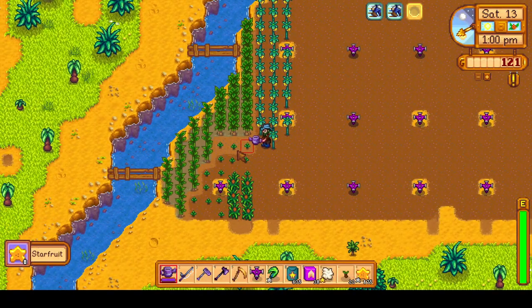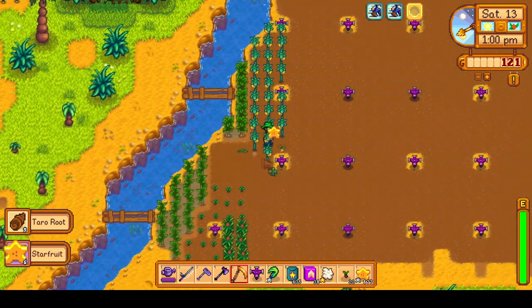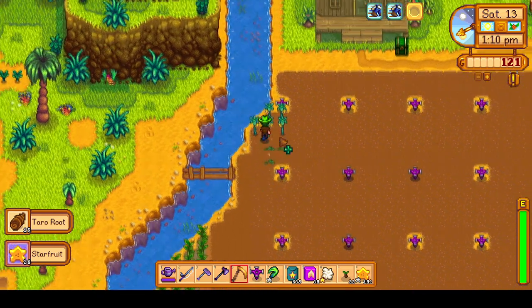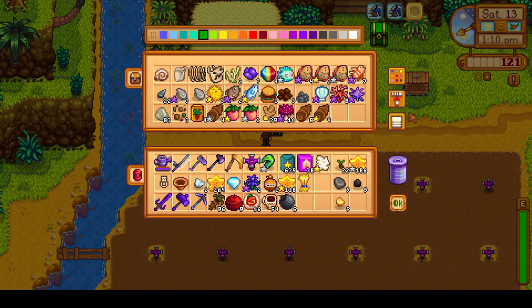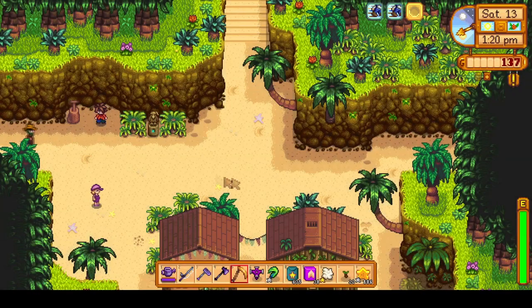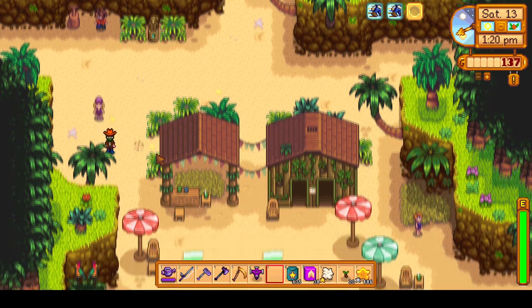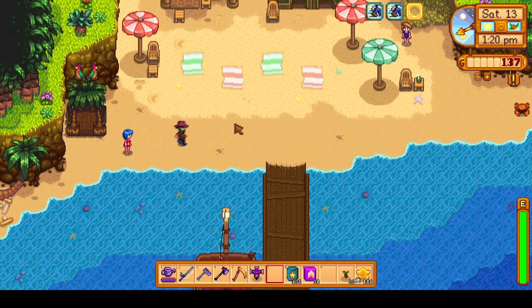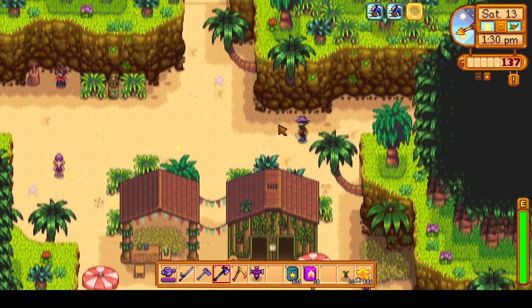We have almost harvested all of the starfruit. I remembered to bring my scythe to harvest a single wheat crop, and I'll harvest some taro roots to place an iridium sprinkler down to water the pineapple seeds and crops that didn't get watered — I had to manually water three of them. We also take a quick detour to give Leo a duck feather, give Emily a wool (a loved gift), and give Jodi a diamond (a loved gift).